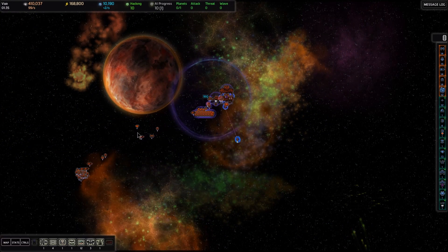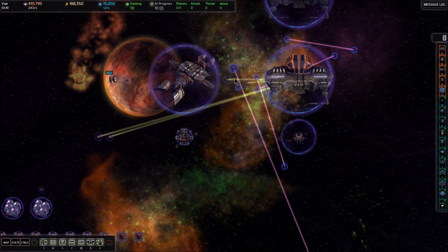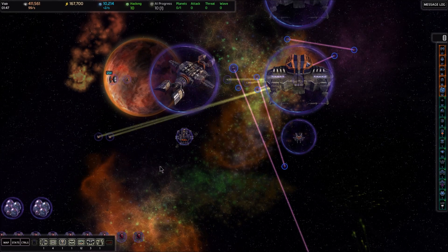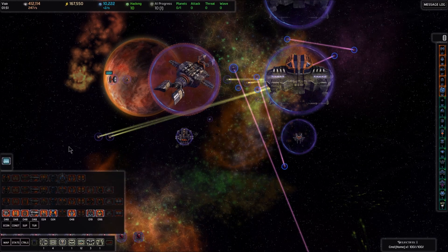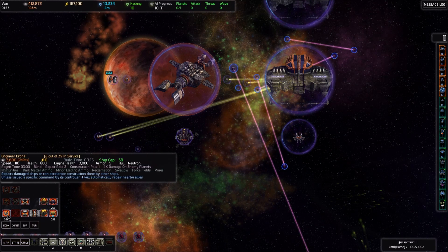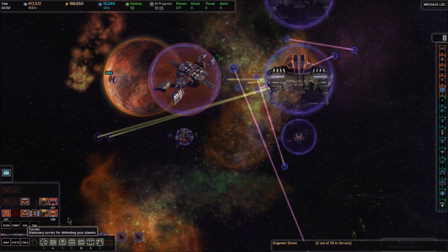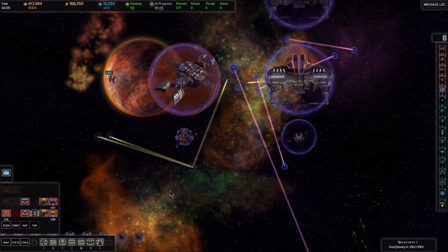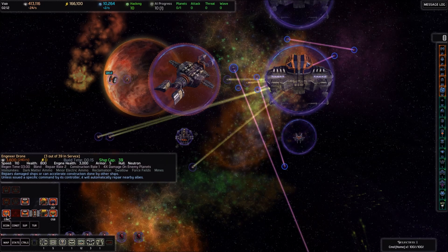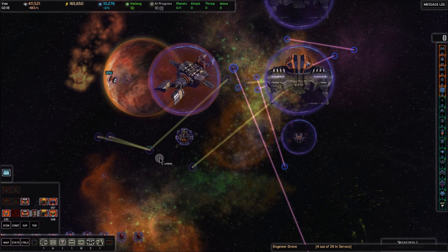While ships are being pumped out, we want to get our engineers built up in this system. We've only got four engineers — you start with two and build two more — but we want about ten in our home system. I'm going to press B to build something at my base. On the econ tab, which is the leftmost one, we have the engineer drone in the bottom left. We can build 37 more of those. If I select the engineer drone and hold down shift I can click to drop one, then click to drop another.